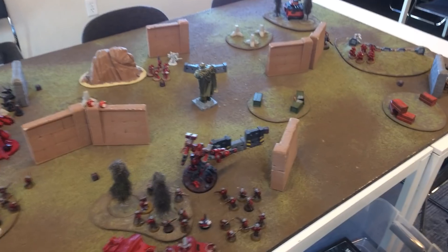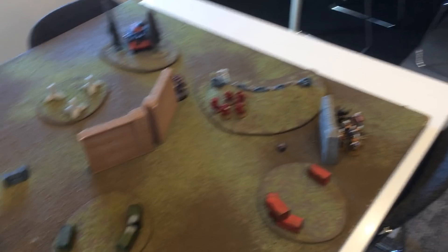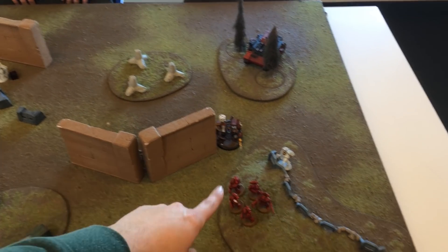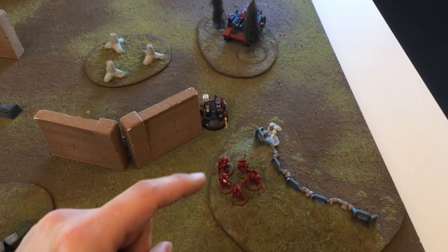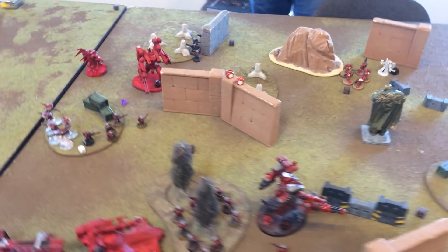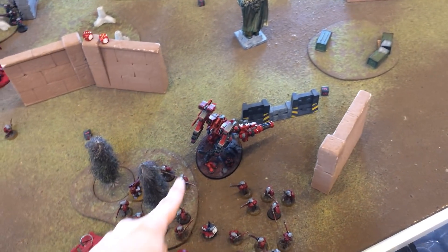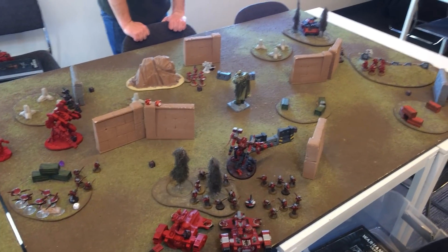Blood Angels turn two: these guys moved up this way, those guys all moved this way and advanced, which was part of Gil's objectives. Mephiston cast Wings on himself but took three mortal wounds, so he decided to be a little more conservative. He also gave the Librarian Dreadnought a 5++ invulnerable save. The Predator shot into the Riptide over here, taking 10 wounds off and putting him down to two wounds — he's hurting. No charges, so on to Tau turn two.